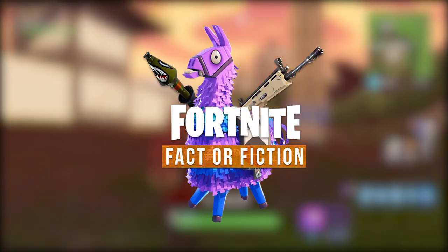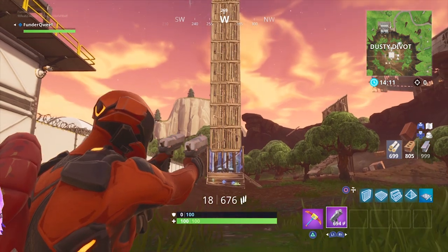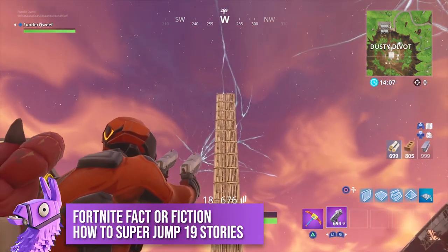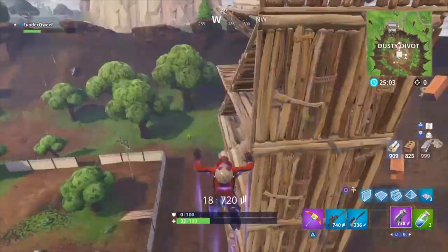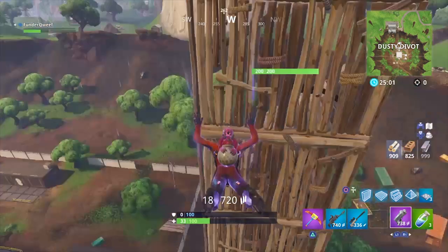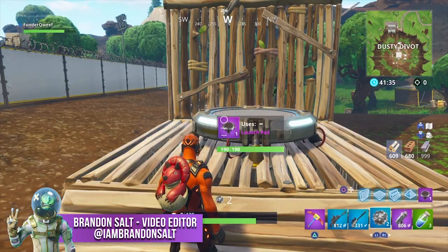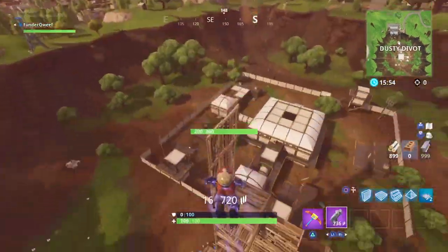Welcome back to Fortnite Factor Fiction, the place where we bust all the myths sent in by you Fortnite players. Today we're going to find out how to super jump using a number of item combos within the game. For example, what happens when you combine a jump pad with a hop rock? How high will that launch you exactly? Well, sit back, grab your slurp juice, and I'll show you every combo possible — one which involves launching you almost 20 stories into the air.